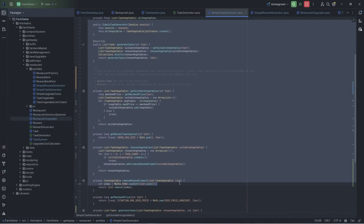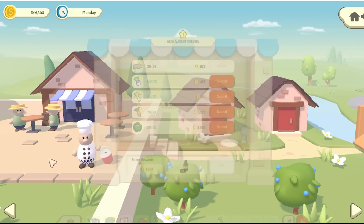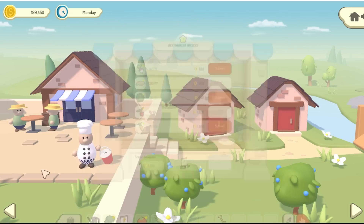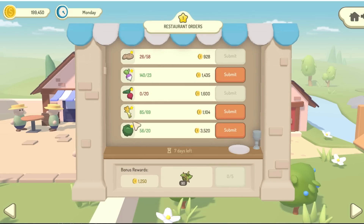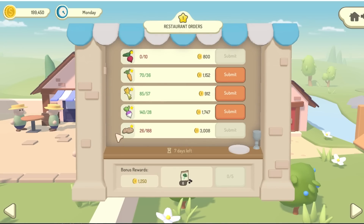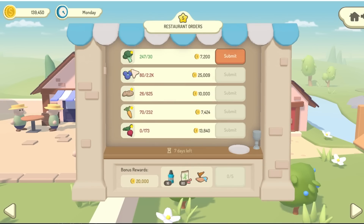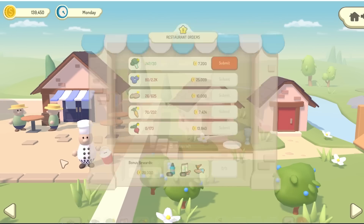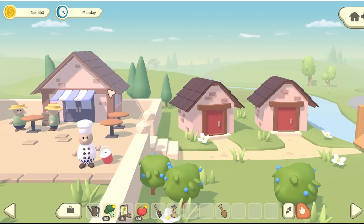The task generation and reward generation algorithms are done now. At the start of every week the restaurant generates a new set of tasks and rewards. Every time I regenerate the tasks it comes up with new, hopefully appropriate sets. I'll need to do more balancing once I've added more vegetables, but this works fine for now. If I upgrade the restaurant tier you can see the tasks become a bit more difficult — higher tier vegetables, bigger amounts — and the rewards increase as well. I'll work on this more in the future, but right now I'm going to do some modelling and make a better model for the restaurant.